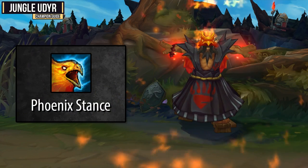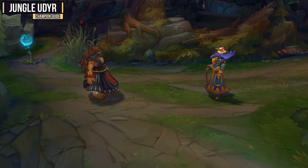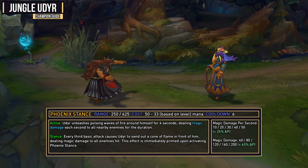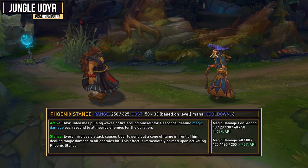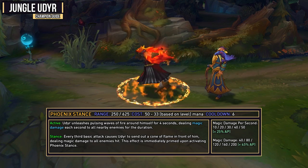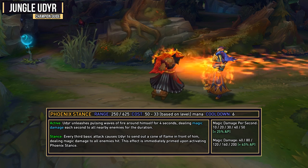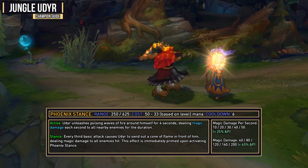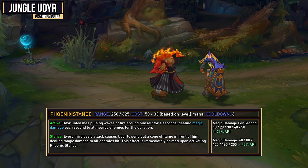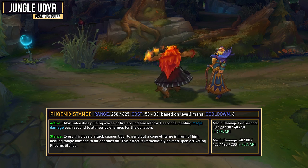Your R ability is Phoenix Stance, and this one we're not going to really use, but I'm going to cover it briefly. Now this ability used to be the go-to on Udyr, it was definitely the strongest back in the day, but with the changes to the Q, the Q is definitely stronger now. The Q max also makes us a much better duelist. Playing Phoenix Udyr is still kind of viable I suppose, but Tiger Udyr is much stronger. But if you're somebody that likes to play Phoenix Stance Udyr instead, then you will want to max this ability first, and save your Q for the very end.